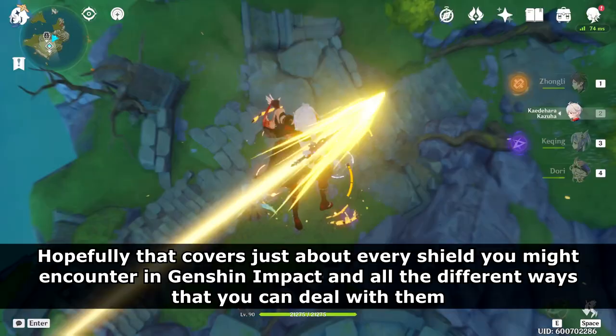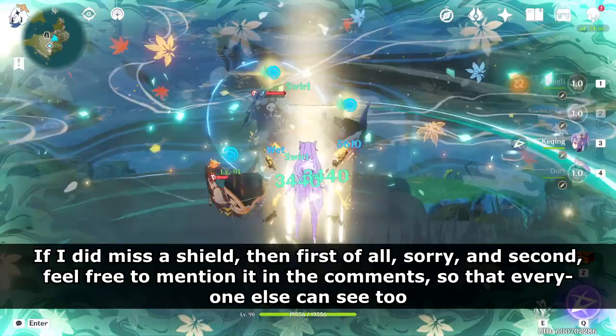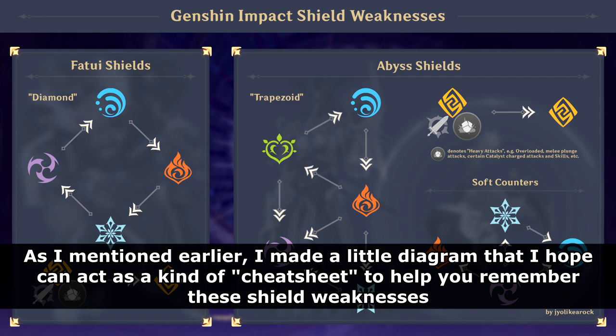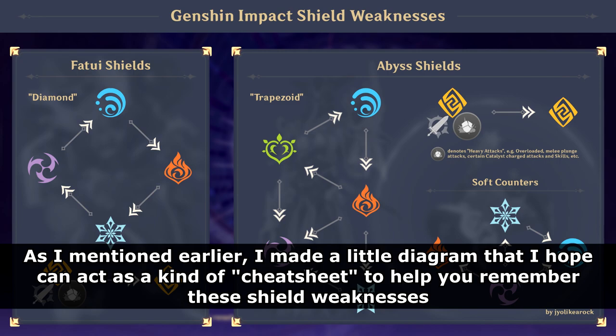Hopefully that covers just about every shield you might encounter in Genshin Impact and all the different ways you can deal with them. If I did miss a shield, feel free to mention it in the comments so everyone else can see too. As I mentioned earlier, I made a little diagram that can act as a cheat sheet to help you remember these shield weaknesses — the link is in the video description, so you're welcome to download a copy or share it. And as always, thank you so much for watching!